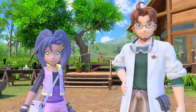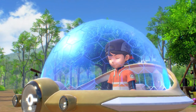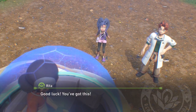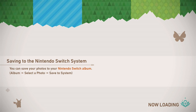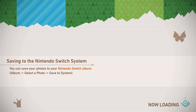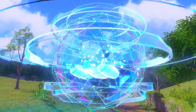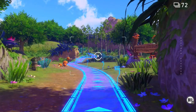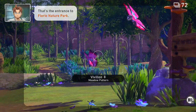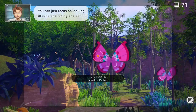Cool, I'm in a happy car! Good luck, you've got this! Enjoy your first photo expedition! Nice. That's the entrance to Florio Nature Park. The Neo-1 will automatically follow a set route — you can just focus on looking around and taking photos.